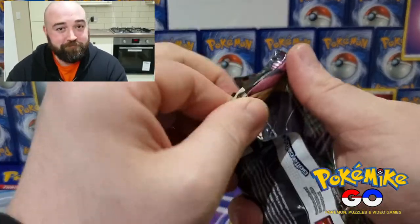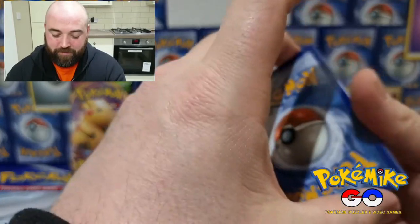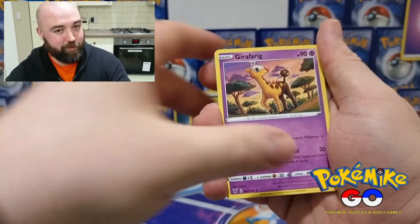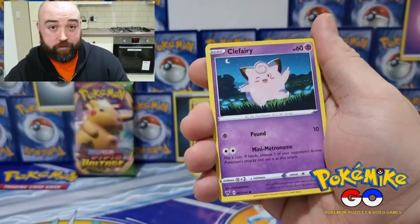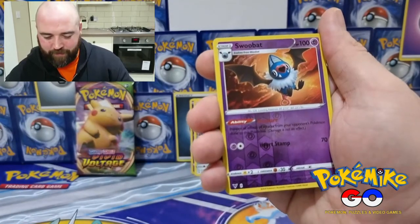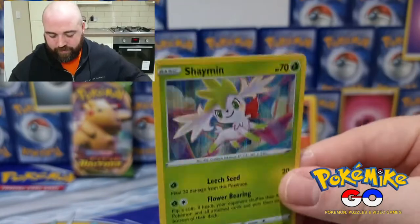Green code card, there we are — they're not all bad. Got a white one. Let's see what we've got here. Energy, Memory Capsule, Giraffarig, Electric, Drillbur, Clefairy, Wailmer, Timburr, Exeggutor, Swoobat for the reverse holo. Shaman — not bad, holographic. Nice.